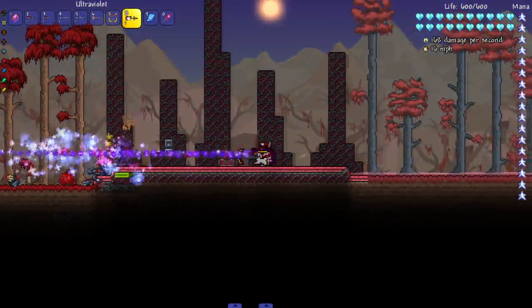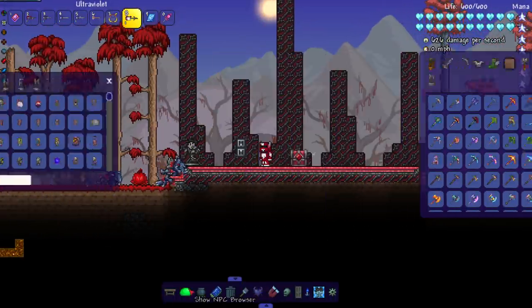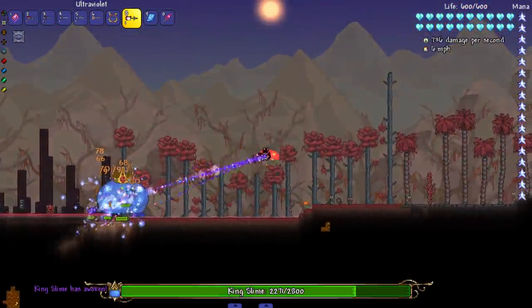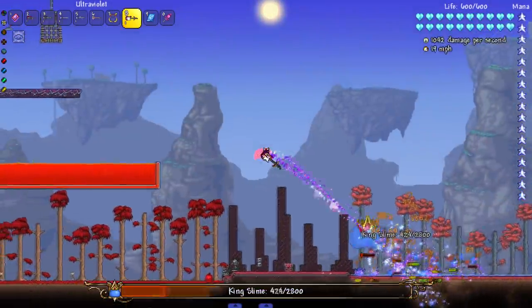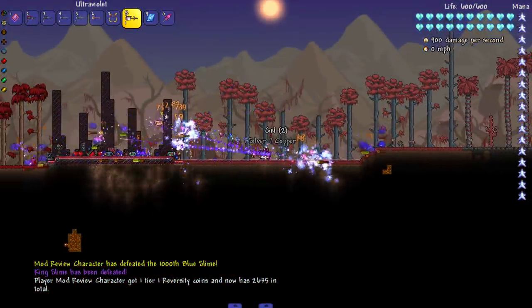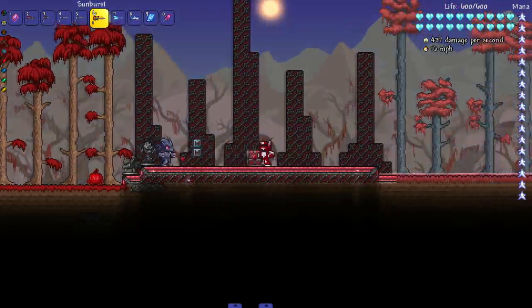Next up the Ultraviolet - the ultimate Teleblaster. I'll be the judge of that. Oh my god - that might be boss worthy. Let's see it against King Slime - let me zoom out. It shoots a lot of projectiles, very nice. All the projectiles do good damage, some of them penetrate, some of them home. Very very nice.